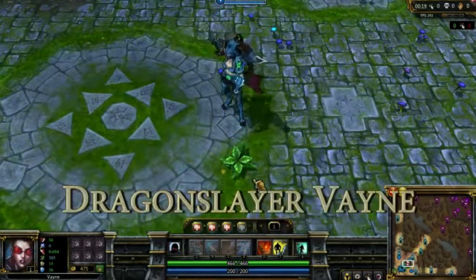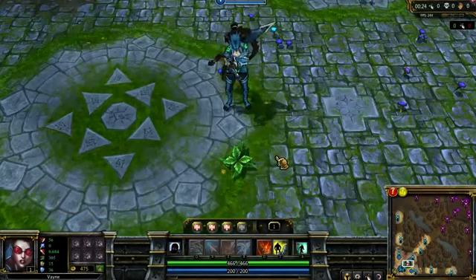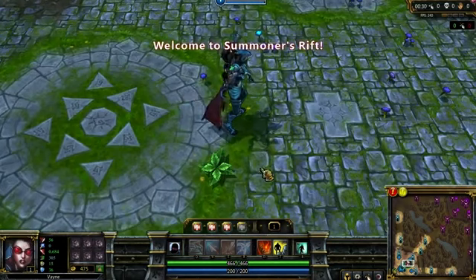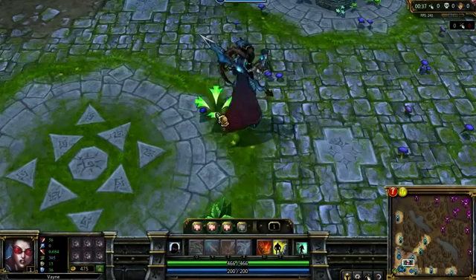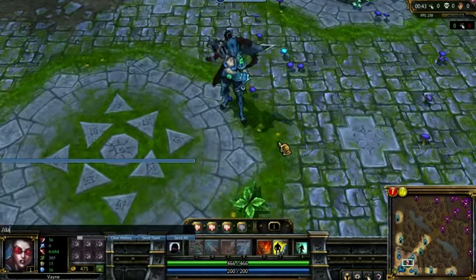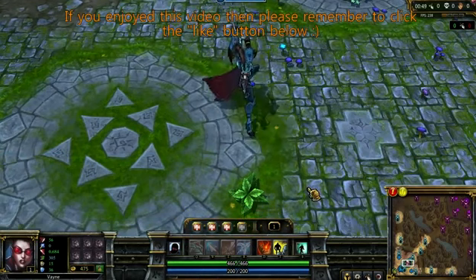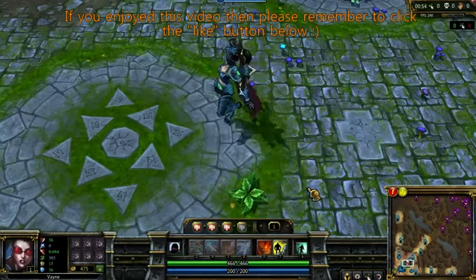Last but by no means least, we've got Dragonslayer Vayne, which is another Dragonslayer skin — Jarvan IV also has one. Jarvan IV was very similar to items from the Monster Hunter games, and I have to wonder if this is the same kind of thing. This also looks quite similar to some of the armor sets available in World of Warcraft — it's obviously inspired by a variety of different sources. All of those skins are currently available for 975 Riot Points each. My name has been TotalBiscuit, and I will see you next time.